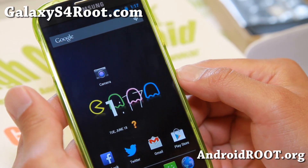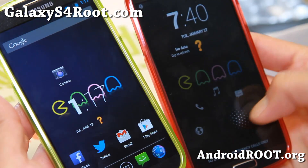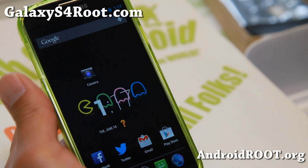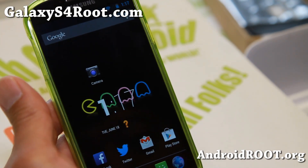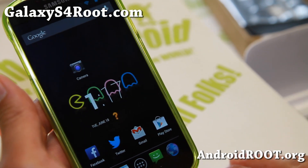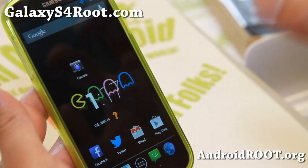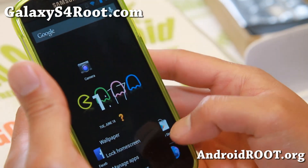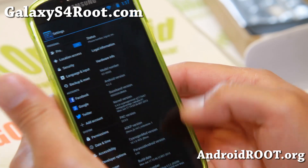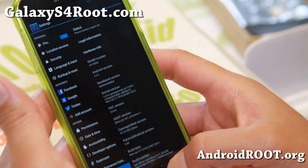This ROM is available for the GT-I9505. I've got it here — the AT&T Galaxy S4, T-Mobile Galaxy S4, Verizon Galaxy S4, Sprint Galaxy S4, and all the Canadian Galaxy S4s. It is pretty much available for all the Galaxy S4s except for the GT-I9500 octa-core. It is a pure AOSP ROM that is a mix of CyanogenMod 10.1, AOKP MR1 Milestone 1, and Paranoid Android 3.60.